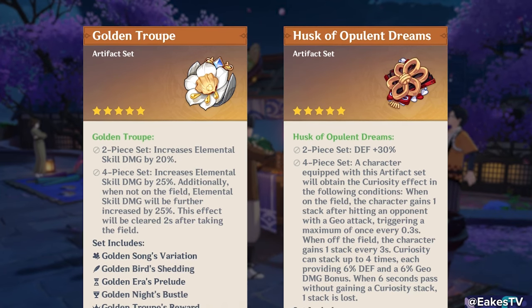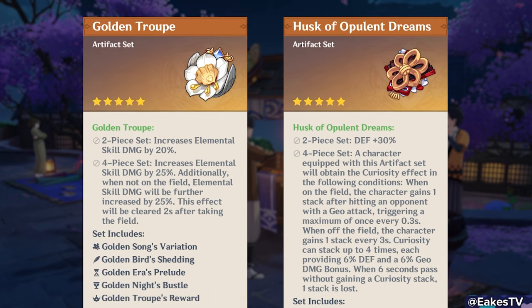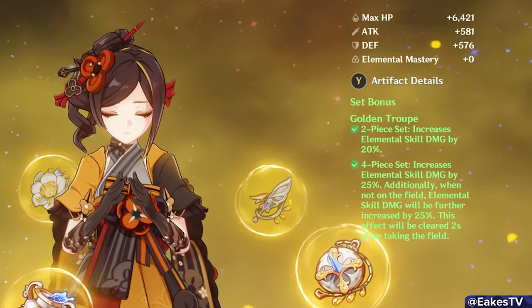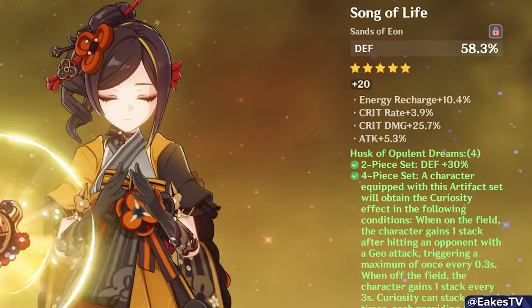For Chiori's best artifact sets, two stand far above the rest: 4-piece Golden Troop and 4-piece Husk of Opulent Dreams. Golden Troop dramatically boosts Chiori's skill damage, especially when off-field, so it's a no-brainer. Husk boosts both Chiori's defense and Geo damage — two stats she loves. Golden Troop slightly outpaces Husk, but only slightly. If you already have great Husk pieces, you don't need to farm Golden Troop — she will do amazingly.